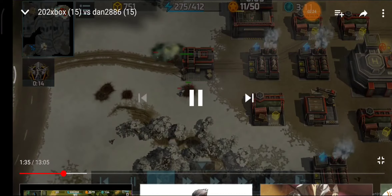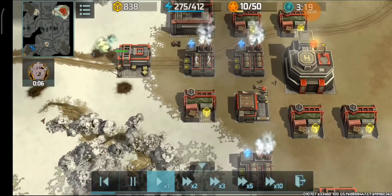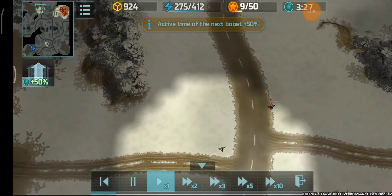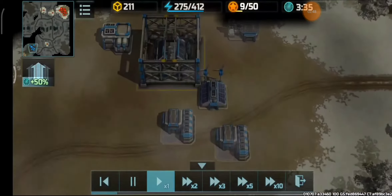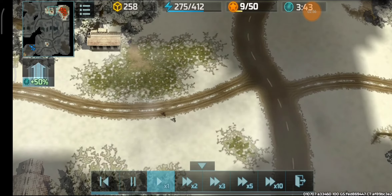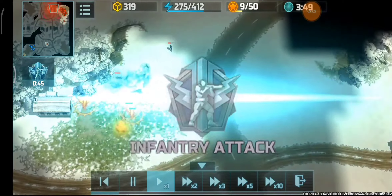202 Xbox is hiding some infantry across the map. I would highly recommend that you guys do this — in case the enemy has avia, you will detect them, and if the enemy decides to march an army, you will see it and can react on time to get into a position to defend or just flank the enemy from behind.